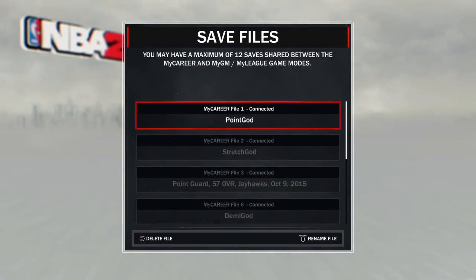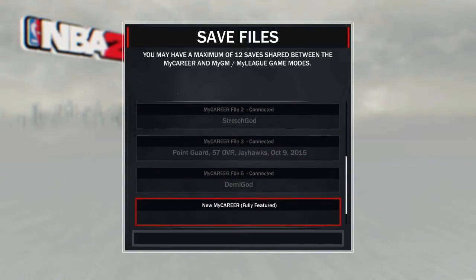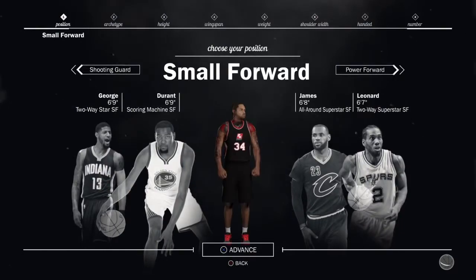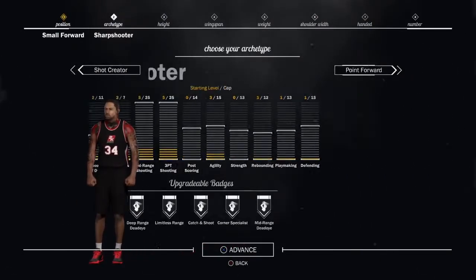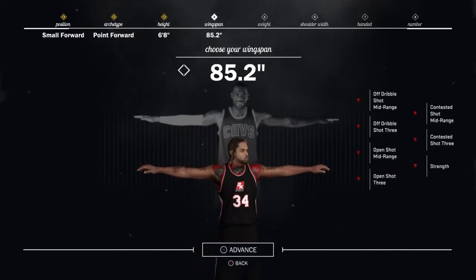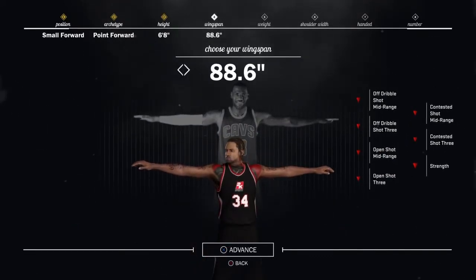I no longer use the shot creator or the stretch big — that was just for a little glitch, don't worry about that. First, you want to create a new player as a small forward — it's a point forward. Make him 6'8 and max out his wingspan, just like LeBron.